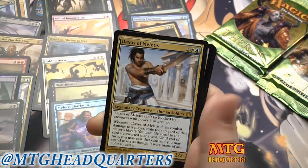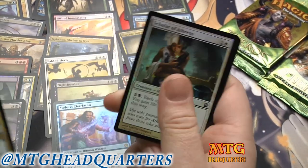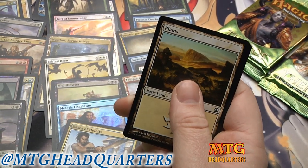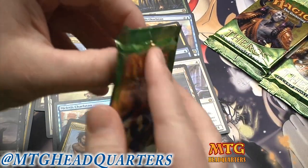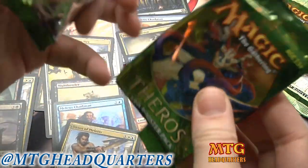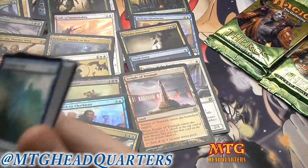Wait a minute — Daxos, my most common rare. I thought for a second that might be a foil... I'm having a brain fart on her name — Elspeth! Because I'm trained to expect every insane pull to always happen.